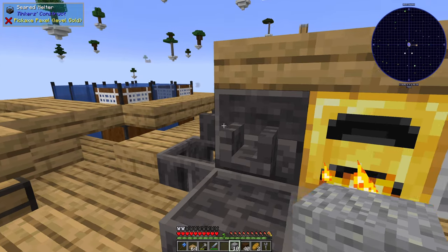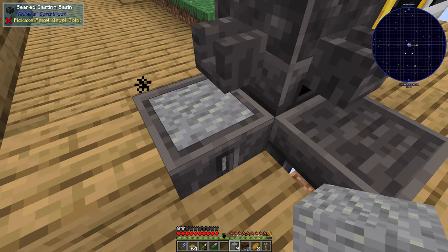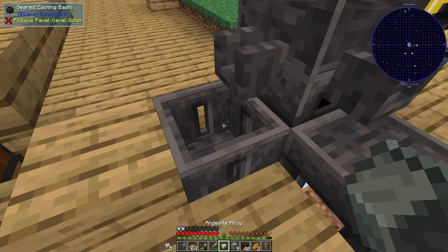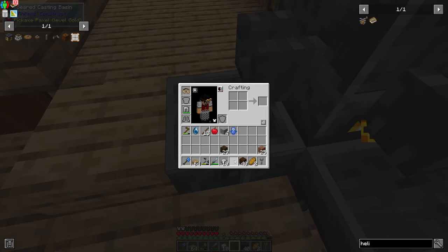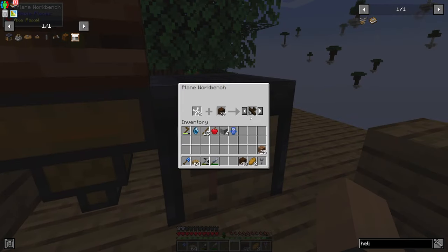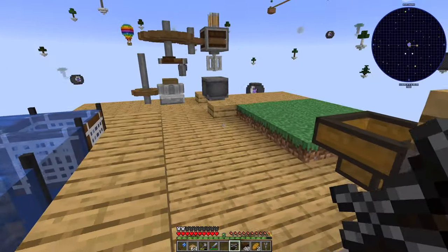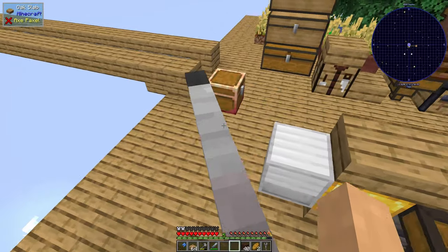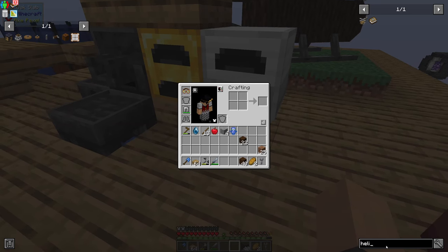I'm pretty sure the totem can just be in my inventory. I've got some seared stone here to make this andesite alloy, which should be enough for the propeller. The propellers were made from this andesite alloy. I'm going to make the helicopter out of wood for now. Now we've got this thing here, but I have no idea how to control it - I'm guessing we're going to need to do an engine as well.